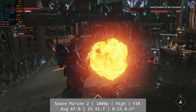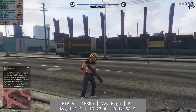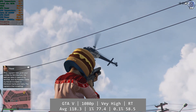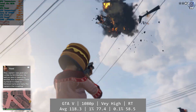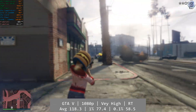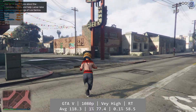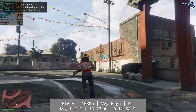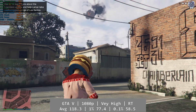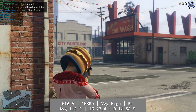GTA 5 Enhanced is next. I released a longer duration video of this the other day, but I know if I don't include it here in the review, you guys will rightly clown me in the comments. At 1080p using the very high preset with ray tracing on, the B570 delivered an excellent experience overall. Average was 118.3fps, with a 1% of 77.4fps and 0.1% at 58.5fps. GTA 5 Enhanced is a consistent, solid performer on the B570. I'll leave a link to the dedicated video at the end.